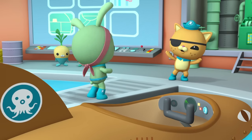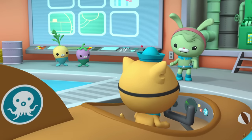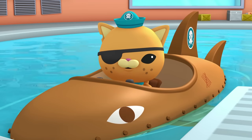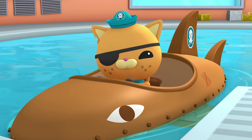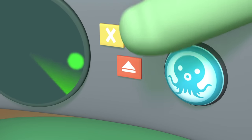Thanks, Tweak. Time to take a ride and test out the new button. Now, hold on — you need to know how to work this thing. I press the button, I get bounced out of the Gup. Easy. First, you turn off the engine, then you press the button.